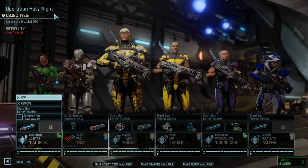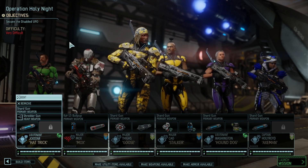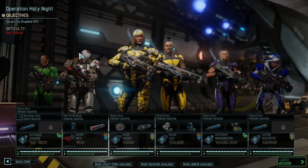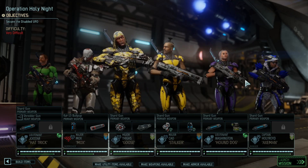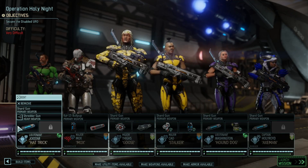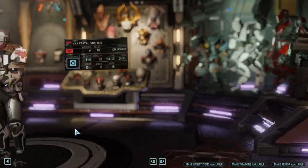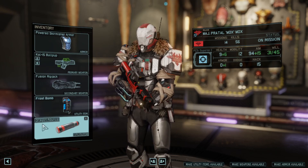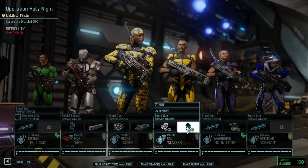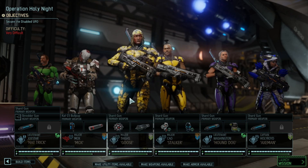Hello and welcome to Operation Holy Night, where we're going to try to secure the disabled UFO. It's very difficult, meaning there's going to be lots of enemies here. This is the team we've picked: Jojo Star, Pray Tell, Mox, Thunder Thighs, Bob Cowl, George Washington, and Paul Hollyroyd. We've got lots of blue screen rounds, Mox has got the Ice Sickle, the Crossbomb, and dragon rounds, and we've got an EMP grenade with Bob Cowl.